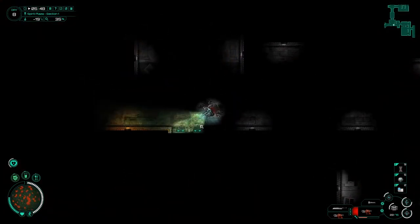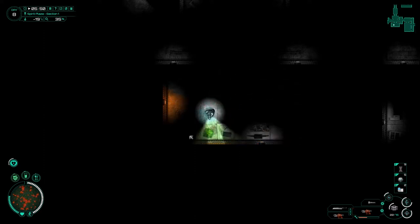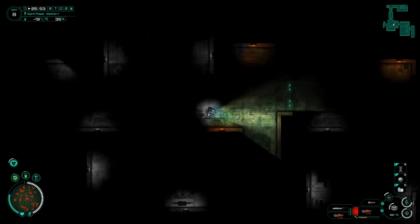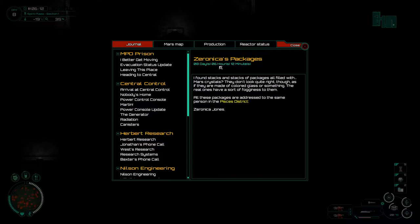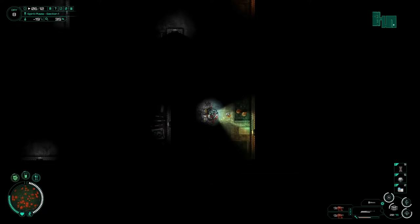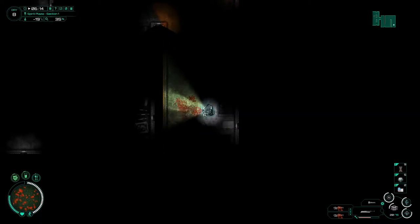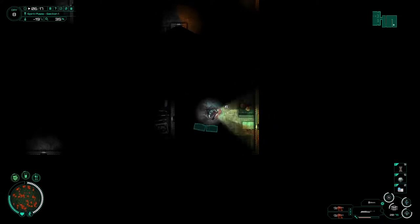Super worried about people creeping up on me, but I think we can live with that. Another bad guy. I don't feel quite as on edge as I have been whilst exploring in the past couple of episodes. I just don't feel those twitch responses coming in. Let's go find out what this map is about. Zirconica's packages — I found stacks and stacks of packages filled with Mars crystals. They don't look quite right though, as if they're made out of coloured glass or something. The real ones have a sort of fogginess to them. All these packages are addressed to the same person in the Pisces district — Zirconica Jones. I've picked up her stuff in the past. This one seems to be a cheap fake. I don't think I want any of these, but let me have a quick look through to see if anything different is being kept with any of them.